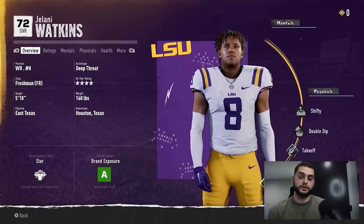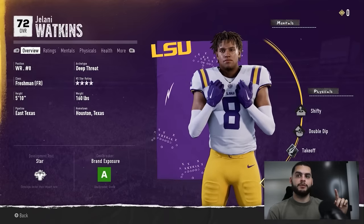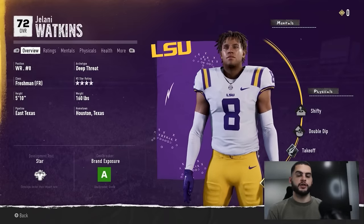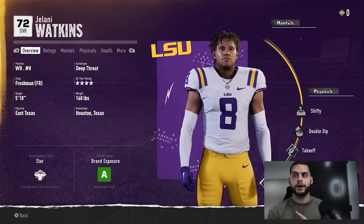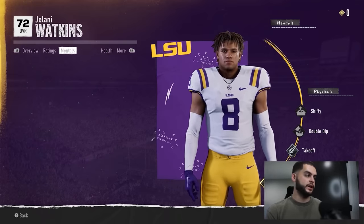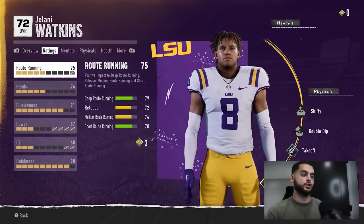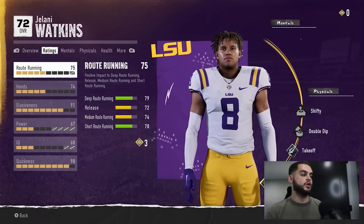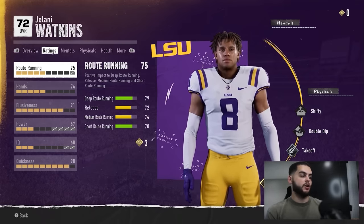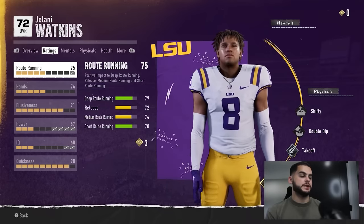Right below the player's name in the top left, below the 72 overall, there's a bar that fills up with yellow — that's how you earn skill points. In the top right corner you can see he has zero skill points. You need skill points to upgrade your players. If you go to ratings, each attribute has a skill point cost — for example, route running currently needs three points to upgrade. The grayed-out bars are the ones you can upgrade, and the one that's crossed out is his cap.